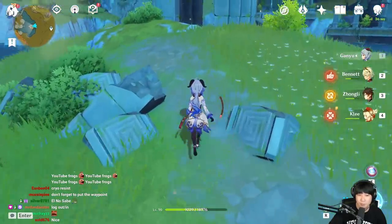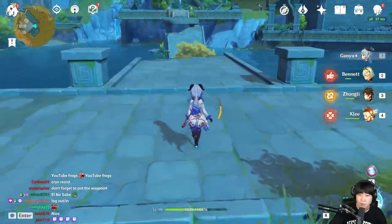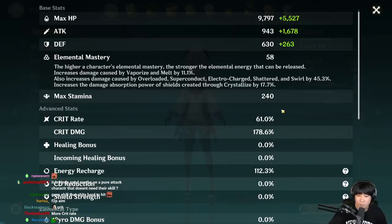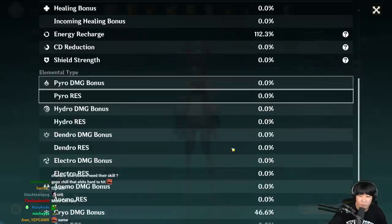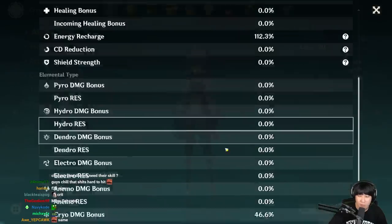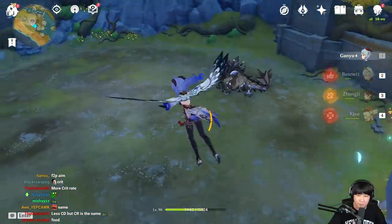Why was I happy when I got some nice substats on this red and white set? I'm not so happy anymore. So with the new set, we have 61% critical rate, 178% critical damage, no ER, and 46% cryo damage bonus. Let's go ahead and see if there's any damage difference.